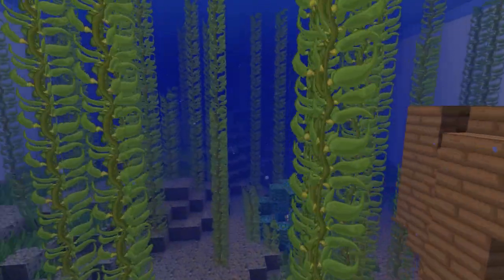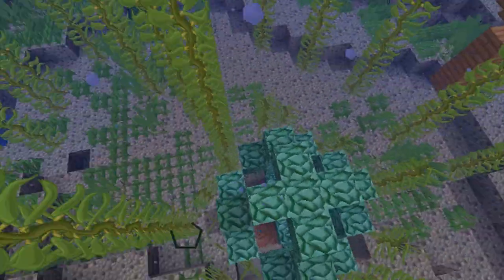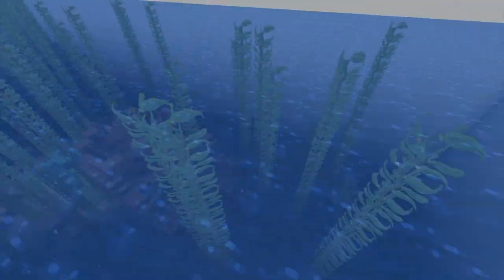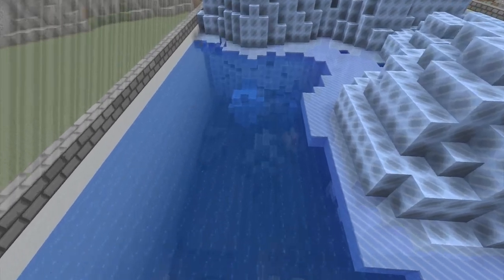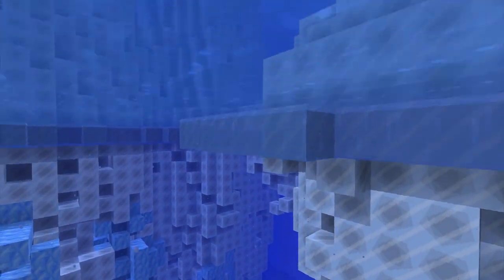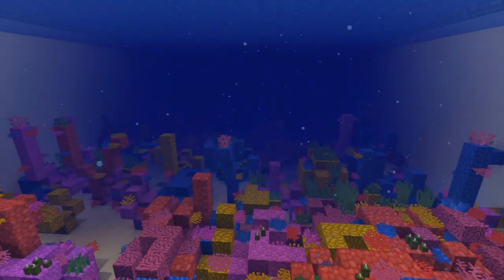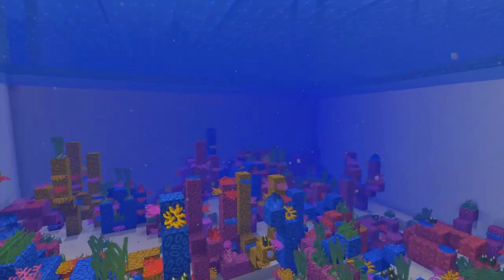I can't remember which one this is — but this is one of the ocean biomes. And there's a conduit down there, but we'll get a better look at that later. There you go, there's the ship. And then over here we've got the frozen ocean biome — with another ship, ruins, beautiful isn't it? And then over here is my favorite — the warm ocean biome, which has all the coral. And it's beautiful. I really love this — this was a great addition to the game, wasn't it?